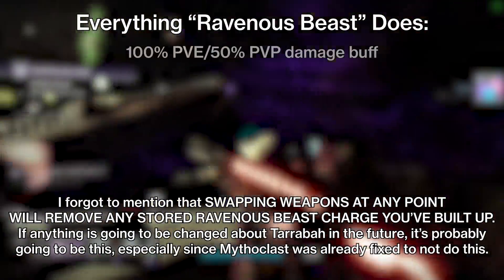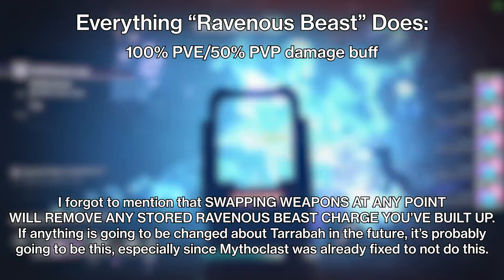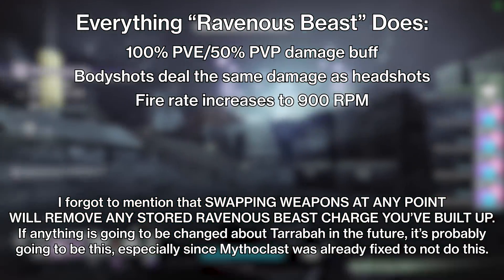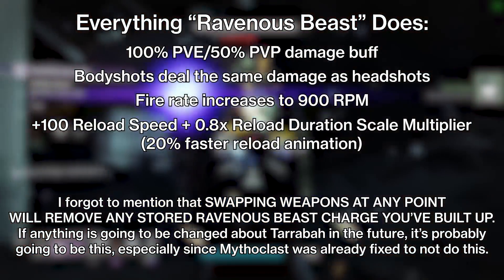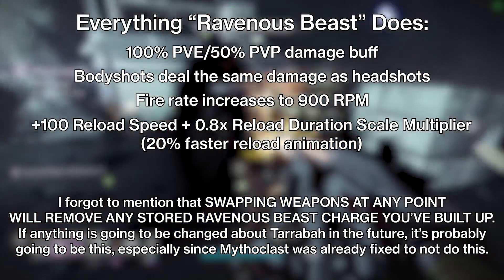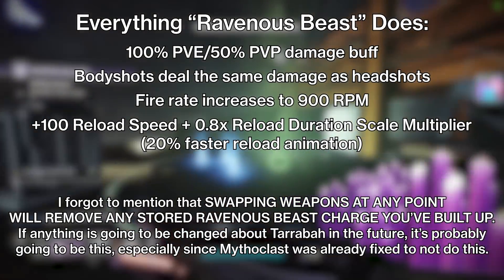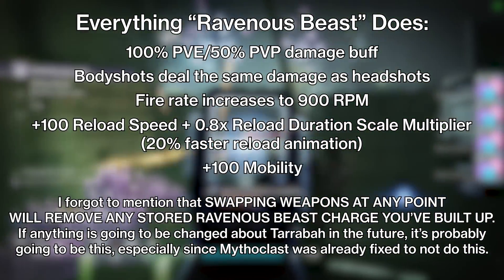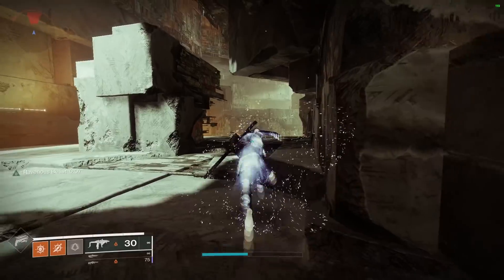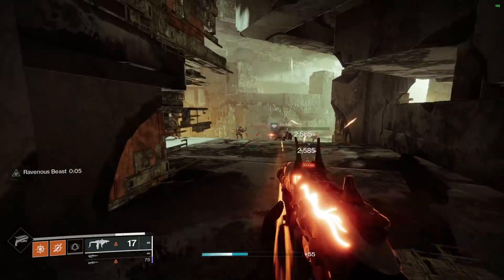With Ravenous Beast active, Tarrabah deals double damage in PvE and 50% more damage in PvP. Its body shots deal as much damage as headshots. Its fire rate increases to 900 RPM. Its reload stat is increased to 100, and it gets an additional 0.8x reload duration scale multiplier — basically a 20% faster reload speed on top of its 100 reload stat. And to top it all off, it gives you 100 mobility while active.